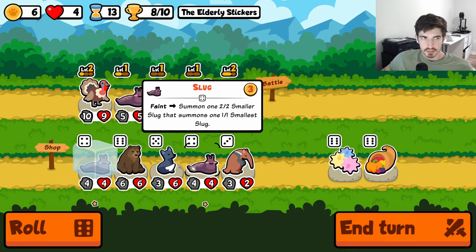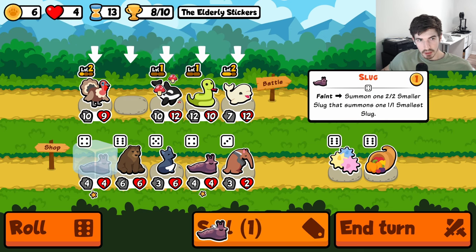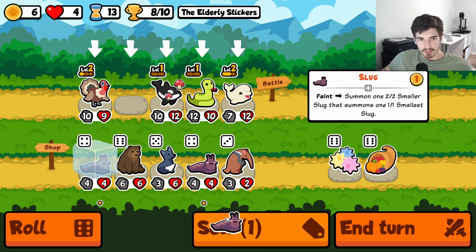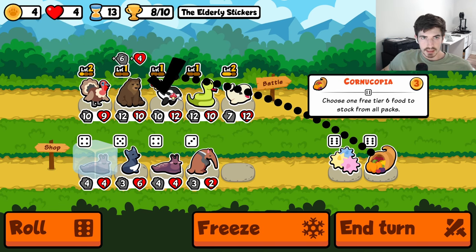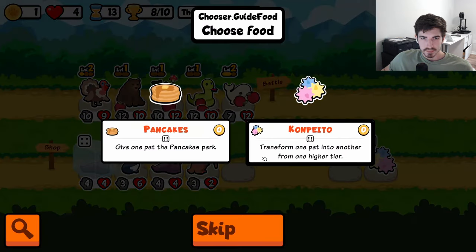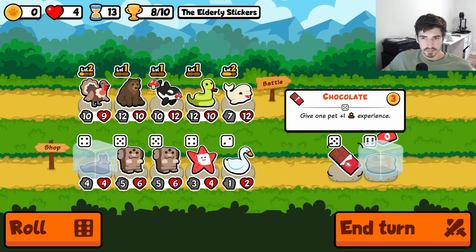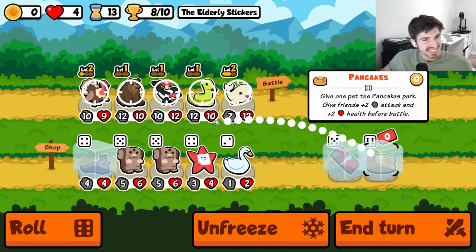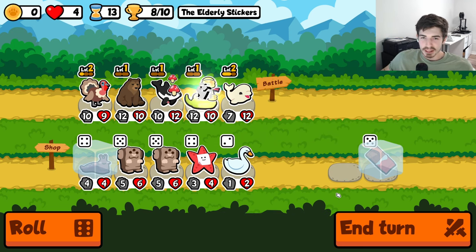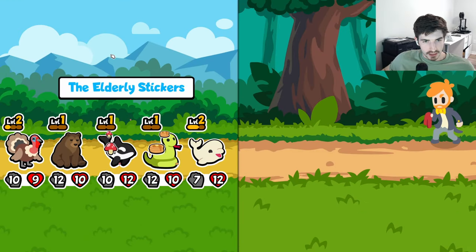Roll me. Alright, here's what we're gonna do — we're gonna run a bear. It feels weird, it might be weird, but I think this is how we should do it. We're gonna go pancakes on our beluga. Next turn I promise I'm not stalling — kind of. But we can get a level 3 next turn on our beluga.